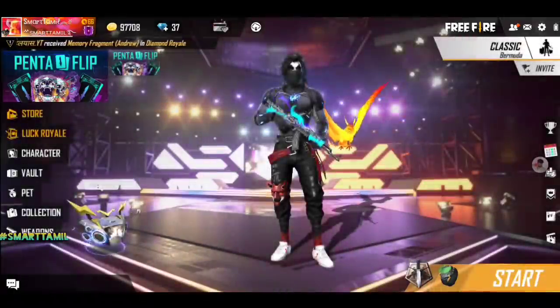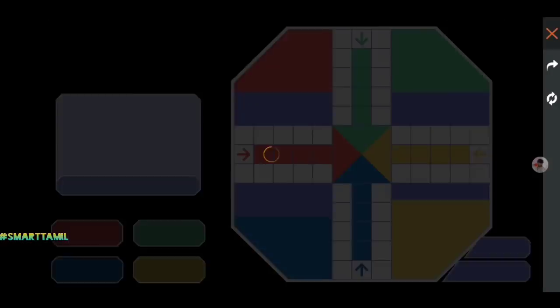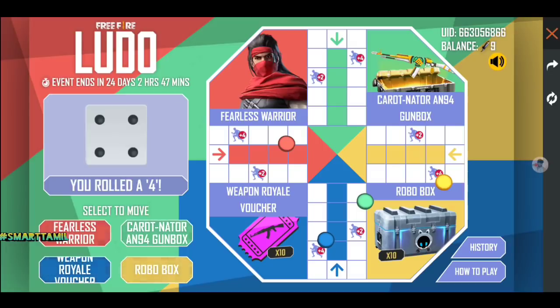First of all, let's see the information about the Ludo event. Okay, if you have the Ludo event now, it's easy to try it. It's an easy event. So if you want to try it now, you can try it. I'm going to spin it — it's kind of working.